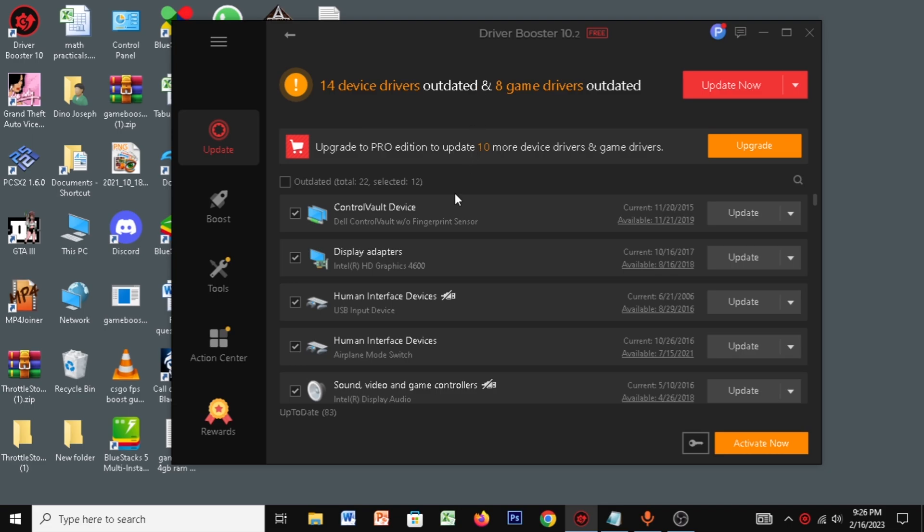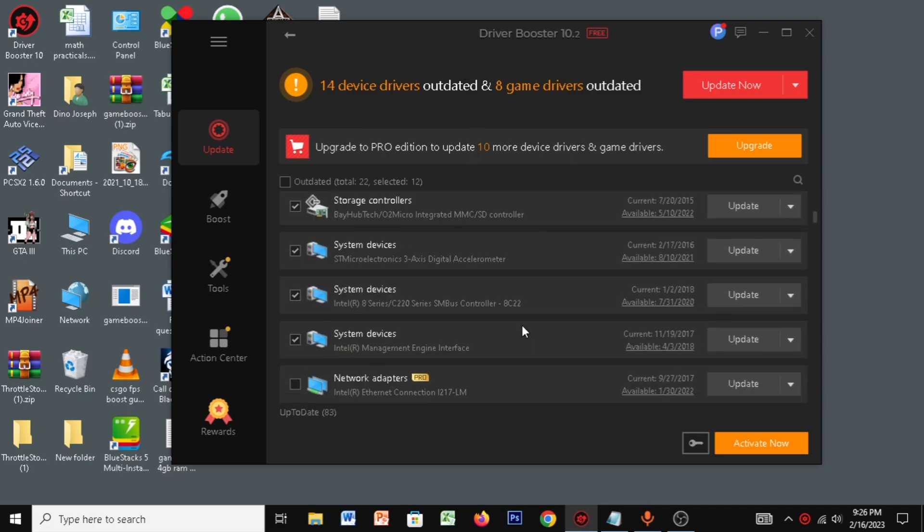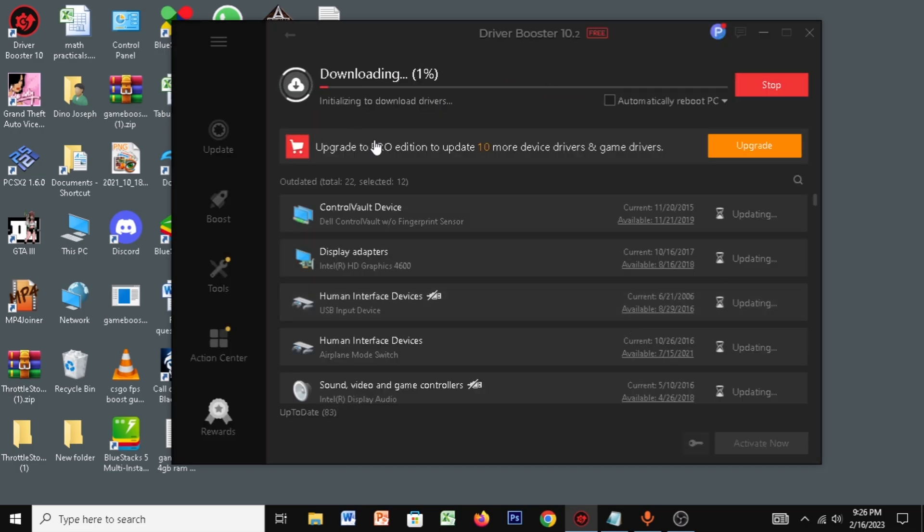Once you're done scanning, it will give you a list of all your outdated drivers, and you can update them all at once. It's a really good tool if you want to reduce your FPS drops in-game by updating all your drivers. So click on Update Now and click OK. Let it take its time, and make sure you download, update, and install everything.